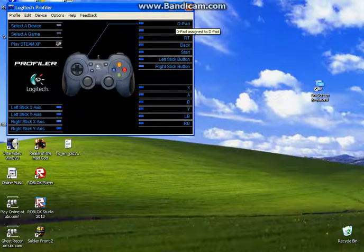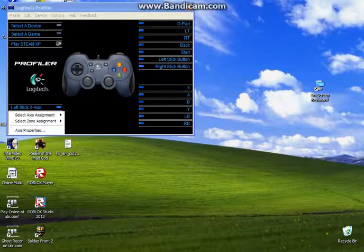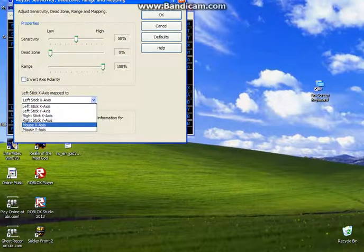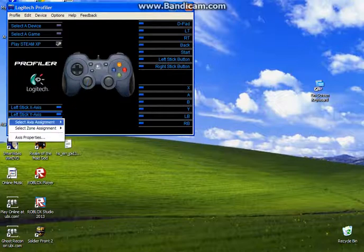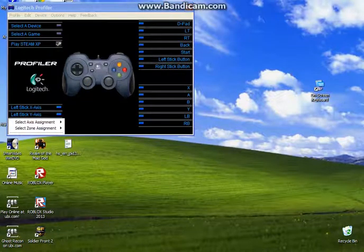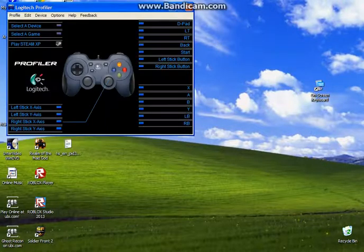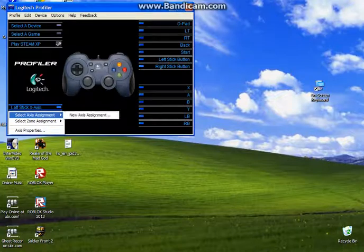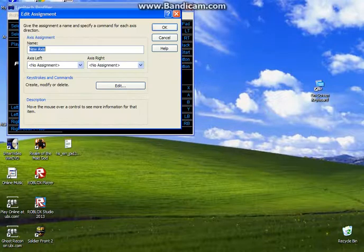I'm going to make this run like the mouse. I'm going to go ahead and access properties - left axis, mouse X axis. Then go ahead and edit, adjust, new axis assignment, and I need to edit my keystrokes and command.